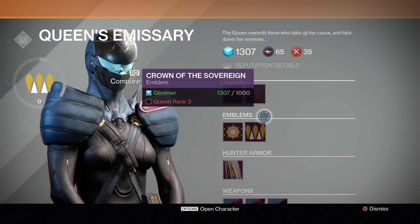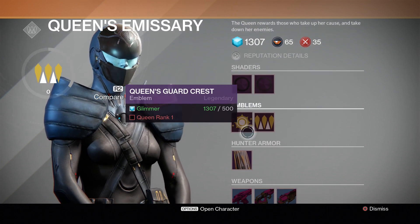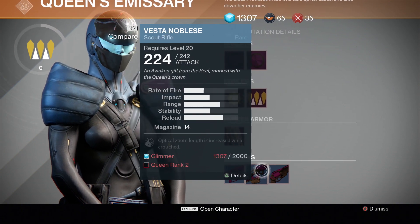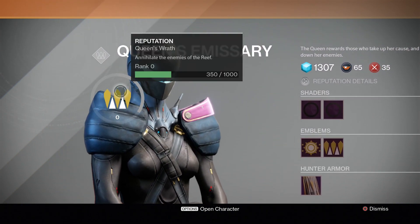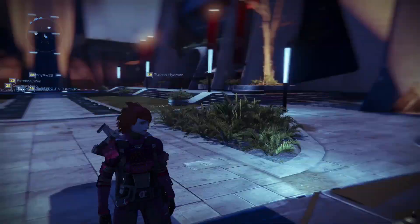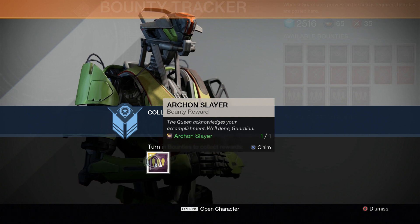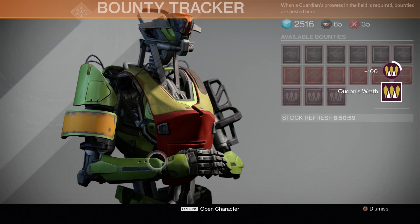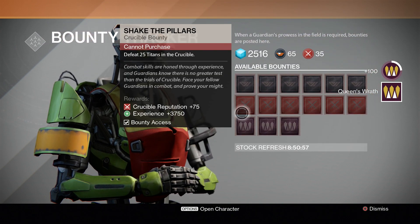You can use that higher level gear to your advantage in the crucible, get some awesome dyes, a nice title, or just a pretty accessory. But that isn't the main focus here. If you go to the person who gives you the bounties — the bounty tracker — you will see that there are Queen's Wrath bounties.